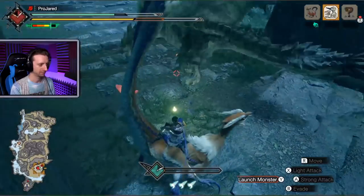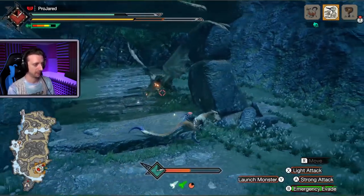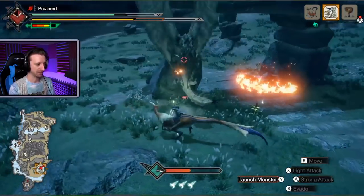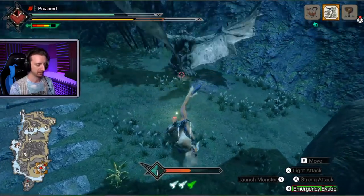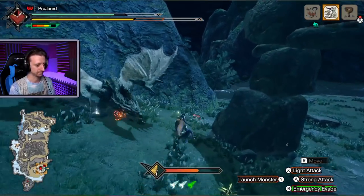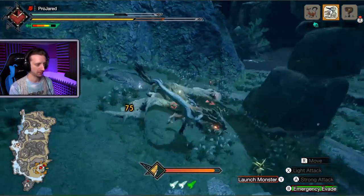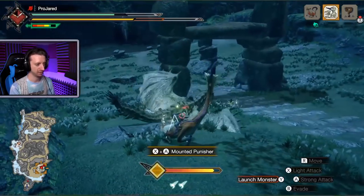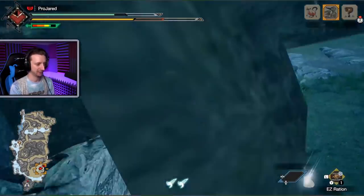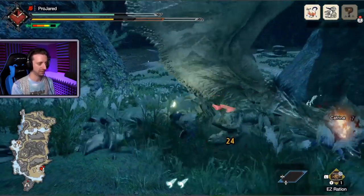Tail whip — 200 damage to the face, that's pretty good. You can use your emergency evade, which uses up a bug icon at the bottom, so you only have so many of those. That allows you to get out of the way and also allows you to animation cancel your attacks. She's going to go up — here with the tail whip. Animation cancel, and now I'm on to attack while she's down.